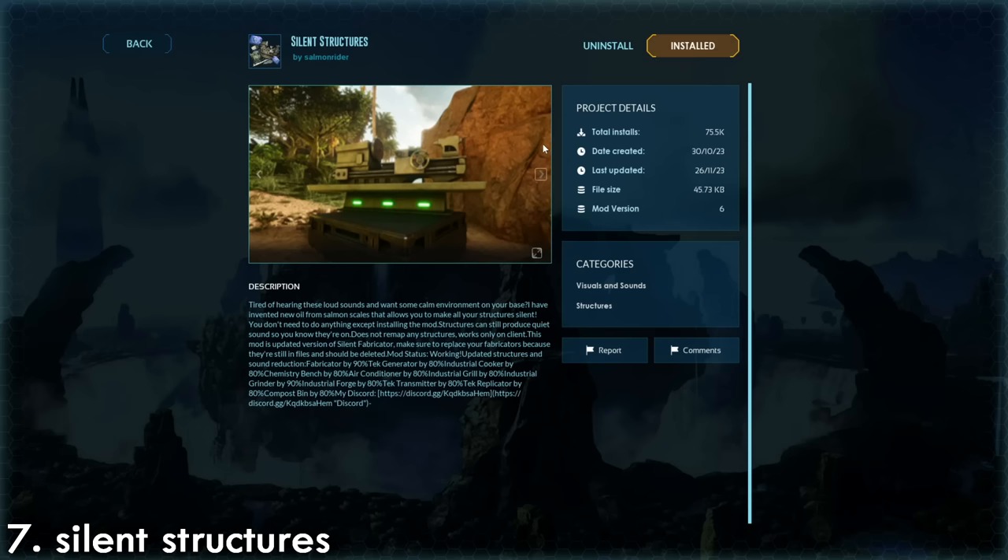Silent Structures is pretty self-explanatory — you can get silent structures, which is much needed for some of the later stuff. This will just reduce the sound. Nice and simple; you don't have to do anything about it. Just install it and it'll work.